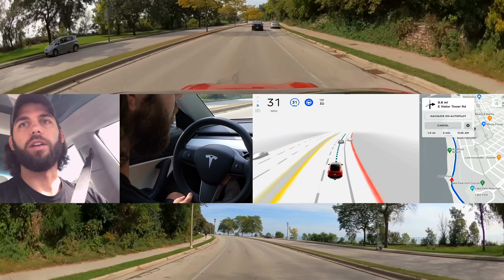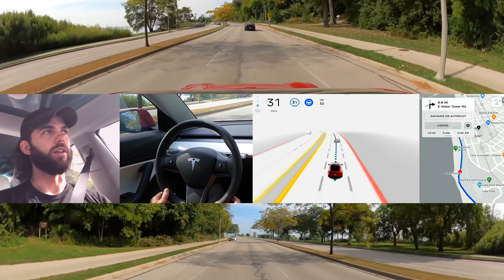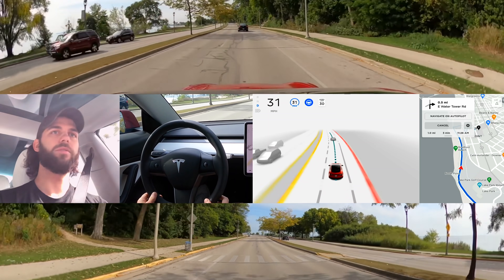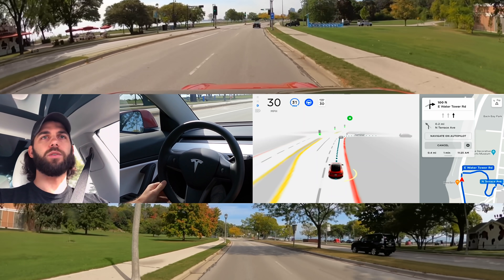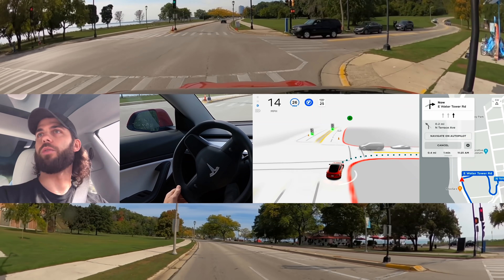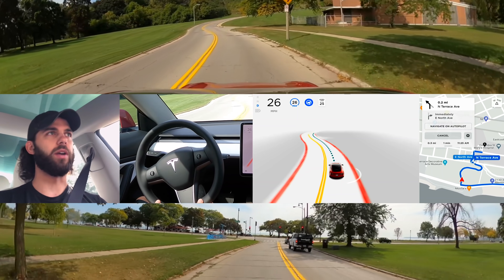Right now we're just on Lincoln Memorial Drive, which you guys have seen a couple of times. Autopilot — or the FSD beta rather — works really well on this road in general. Alright, so we're taking a right here. We're going a little quick but slowing down okay. We're taking a right and going up into that hairpin area, and then that'll carry right into the roundabout.